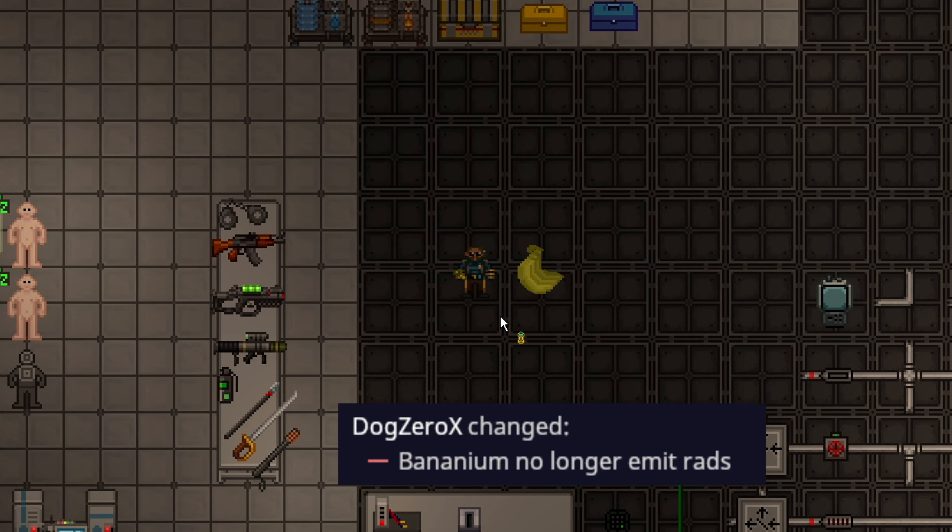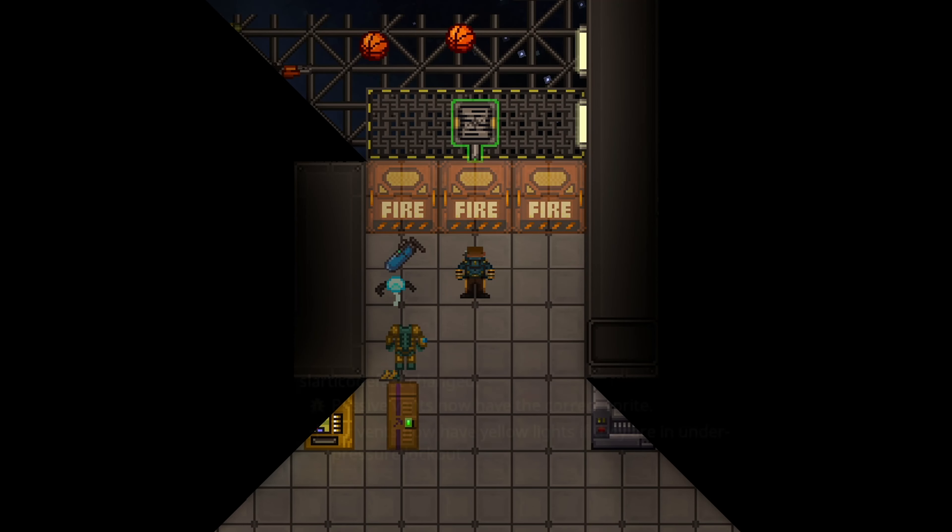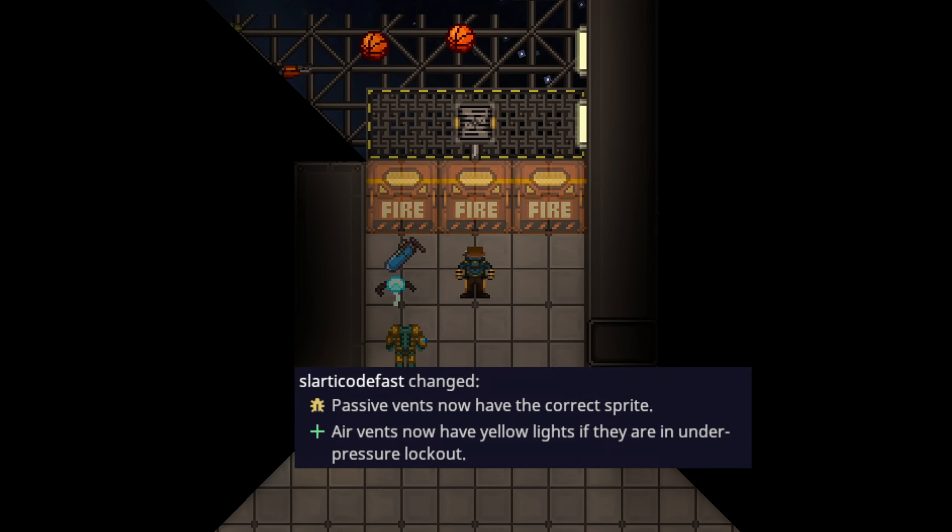Bananium no longer produces any form of radiation, meaning you don't get any free kills with it as a skeleton and you can't power the station with it anymore, nor activate artifacts with it.